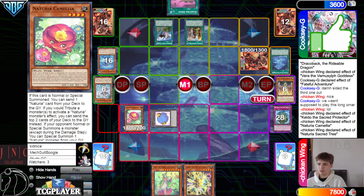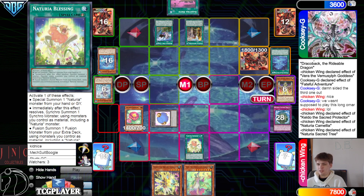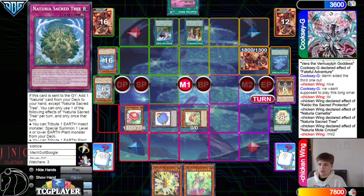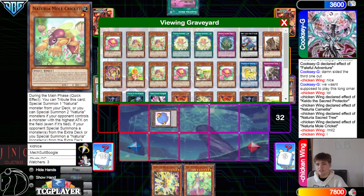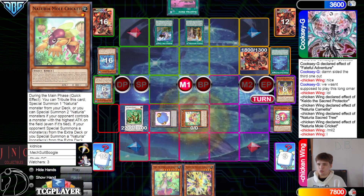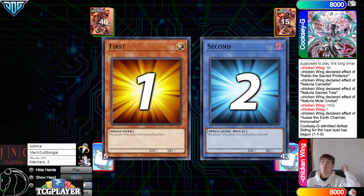Dump Sacred Tree, Sacred Tree effect go search Blessing. Activate Blessing, summon out — bring out Mole Cricket. Mole Cricket effect, tribute to go summon from deck — then they mill their only target, so they can't summon anything. Go for an Achiria Beast, Mole Cricket will bring itself out since we summoned an Achiria from the Extra, and then go into Asa. Asa effect to take — they admit defeat. What a Game 2!